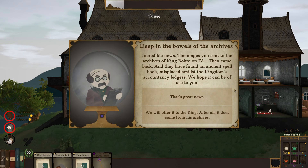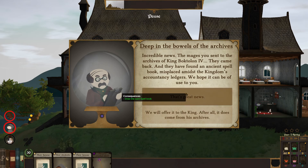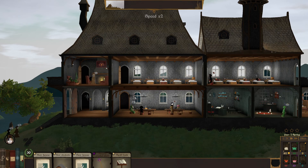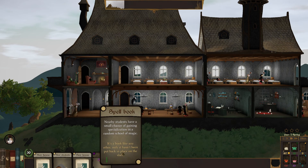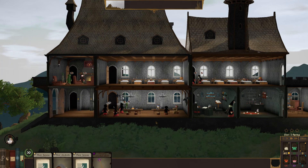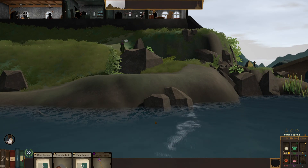Incredible news — the mages sent to the archives came back and found an ancient spell book misplaced amidst the kingdom's accountancy ledgers. We hope it can be of use to us. We will offer it to the king — after all it does come from... no, screw that, I want it! It's mine. Go away — I've got too many kids, can't deal with it. I want that, it's mine.